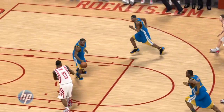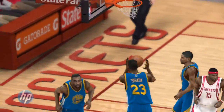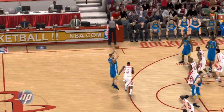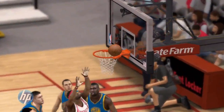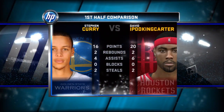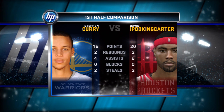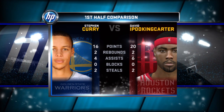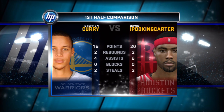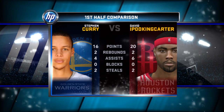Plenty of hustle from the Rockets — their second unit making its impact felt offensively. Tyreek Evans has no problems tearing up the scoring against Golden State; he's got a dozen points and a few steals, staying active on the defensive end. The Warriors also came to play — phenomenal work on the defensive glass, boxing out and hauling it in every time. Steph Curry has been tremendous in the first half with 16 points and adding some steals as well.